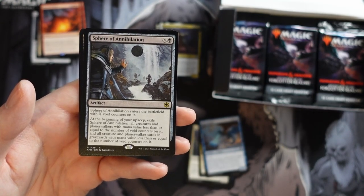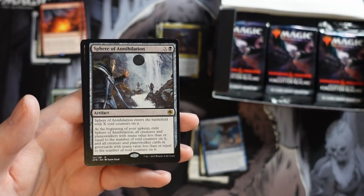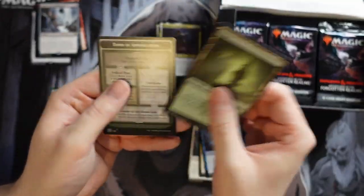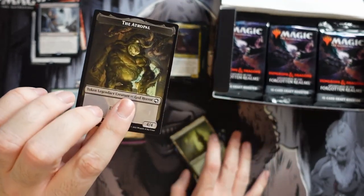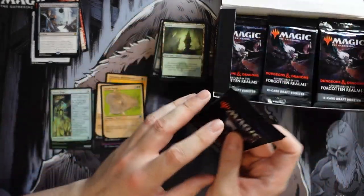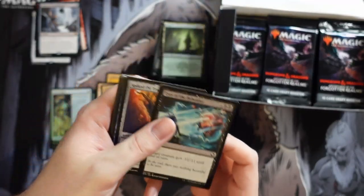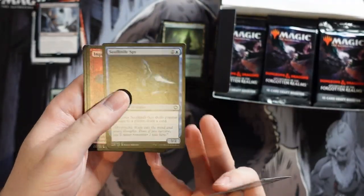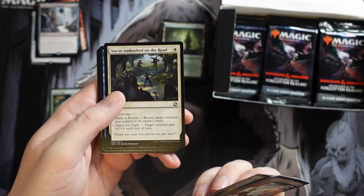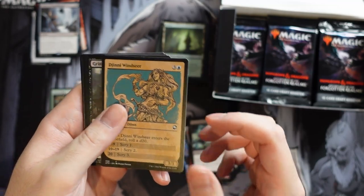Sphere of Annihilation: you pay X to get X void counters on it; at the beginning of your upkeep, exile it along with all creatures and planeswalkers with mana value less than or equal to the void counters, and the same from graveyards. It's like a delayed Pernicious Deed effect. Those kinds of cards typically aren't the greatest because you're letting your opponent set up — they see it coming, though sometimes the threat of it does work in your favor.